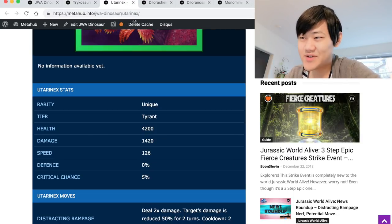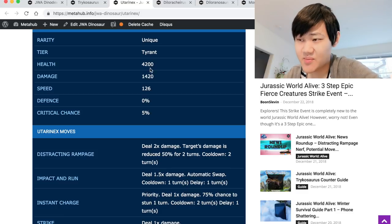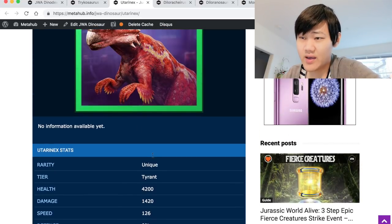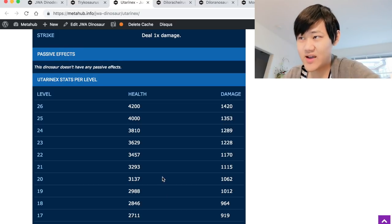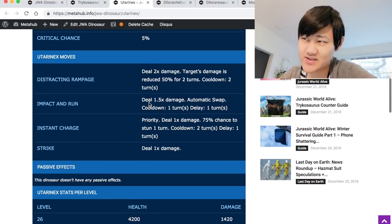Moving on to some more iffy counters. Yuta Ranax — Distracting Rampage helps it survive a bit against Tricosaurus and deals a lot of damage, but it's not enough to take it out because of the Armor. The Instant Charge still doesn't take it out. Plus Impact and Run. Trico will mitigate one of these damage moves. What Yuta Ranax could really do is distract it and then run — at least run away from the situation and deal a lot of damage before you run. It's not exactly a counter to kill it. These are the ones that can kind of deal with it but don't really kill it.